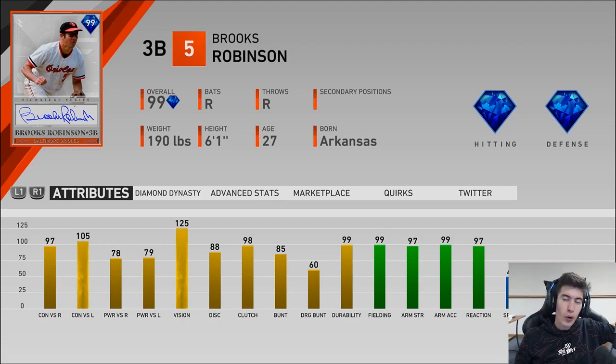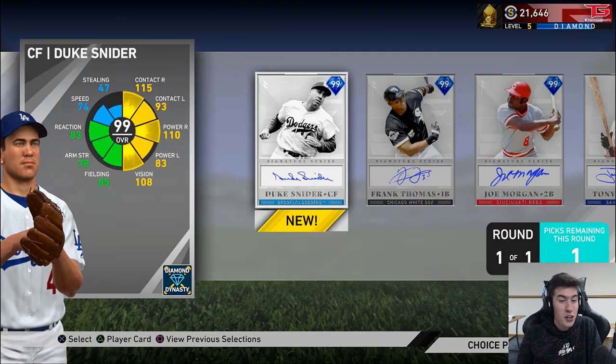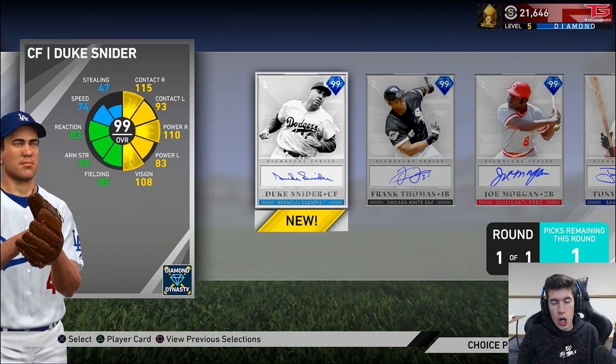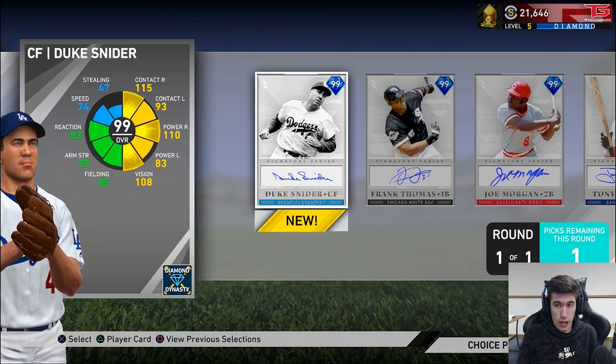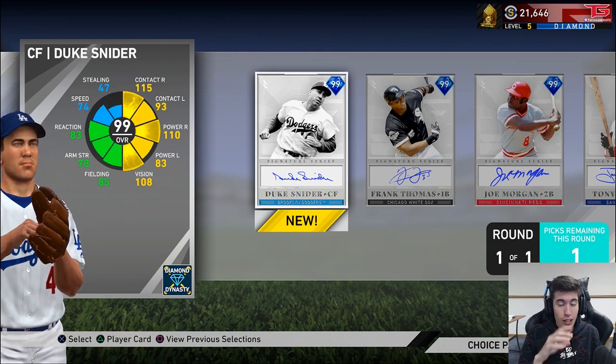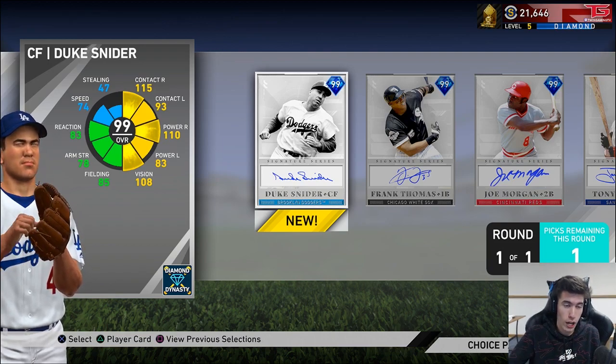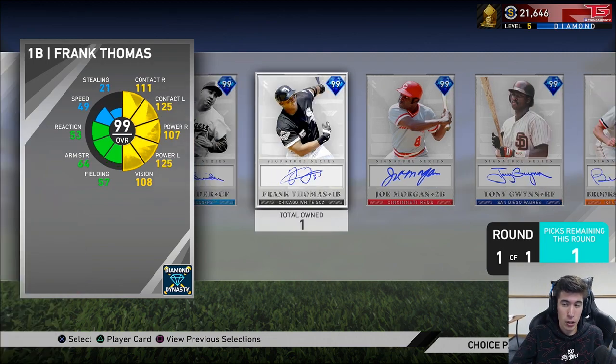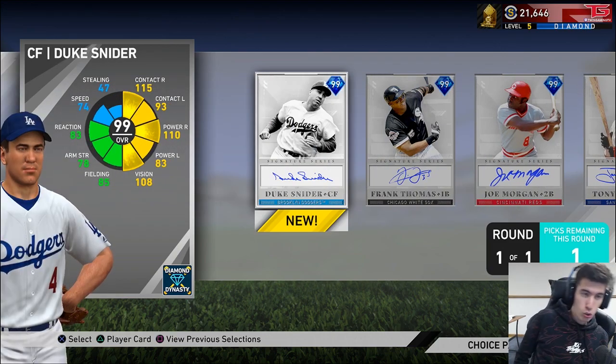I just don't think I would want to take Brooks Robinson over Matt Williams. I would prefer to have Matt Williams in my lineup. So it's like — I'd rather have Roberto instead of Brooks, I'd rather have Matt Williams. And talking about Duke Snider, I'd rather have Ichiro, McCutchen, and Tony Gwynn — they're all killing it for me. With that said, I think I am going to choose Duke Snider. Let me know who you wanted me to choose or who you would have chosen if you were in my situation.